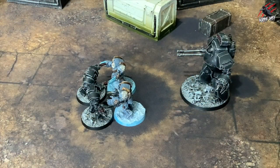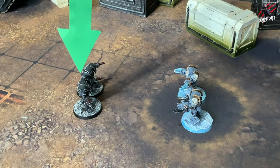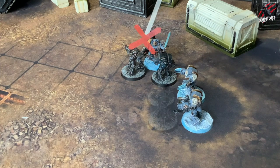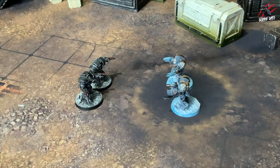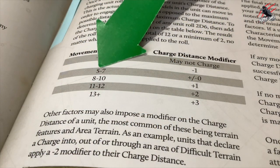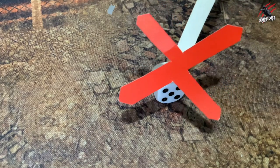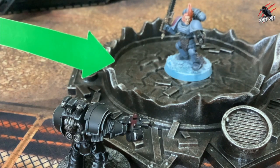The first step in the charge sub-phase is to declare a charge — choose a unit in your army and nominate the enemy unit it is attempting to charge. Units may not charge if they have already charged this phase and are locked in combat, or if they are falling back. Once you've declared a charge, you roll the charge distance by rolling 2D6 and adding the charge modifier shown on the table on page 181 of the core book. The result may not exceed a total of 12 or a minimum of 2, no matter what modifiers are applied.